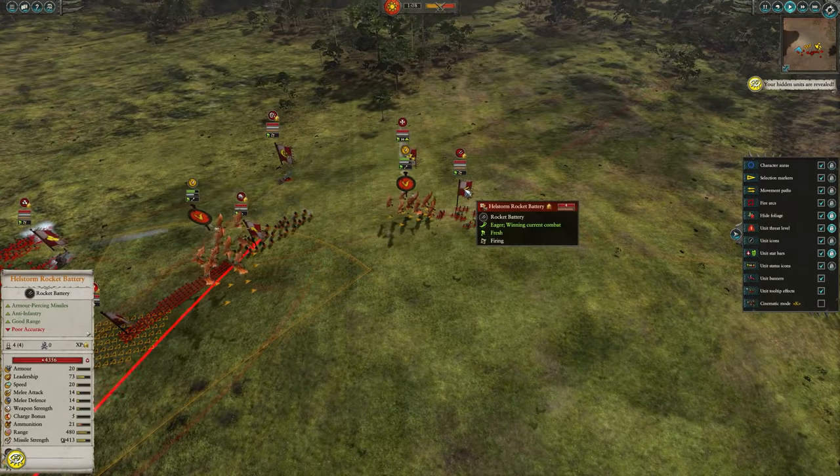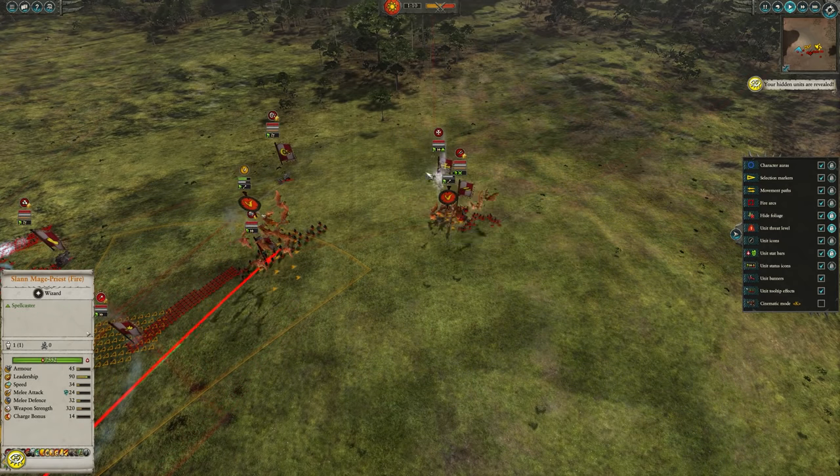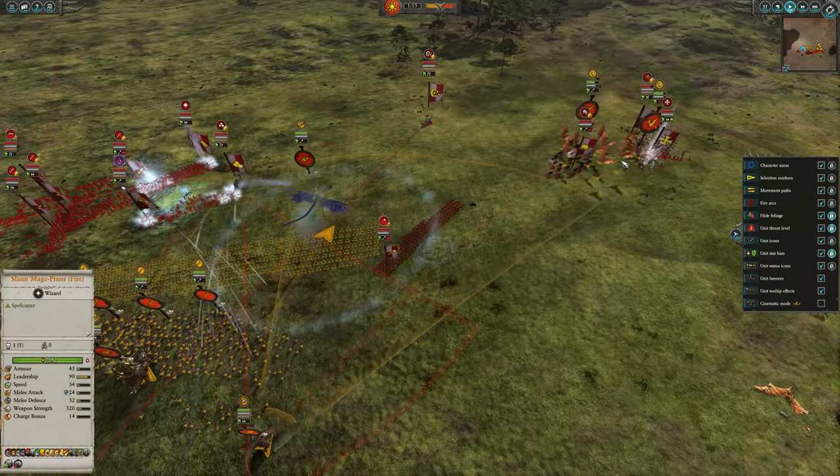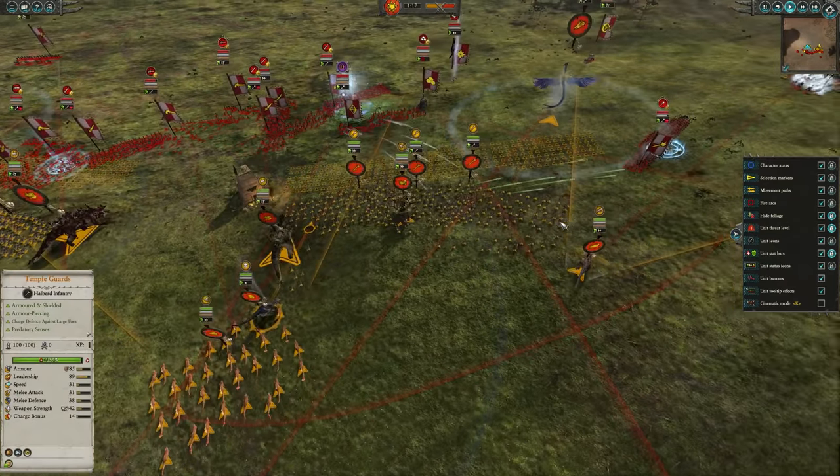The Ripodactyl Riders are now moving in on the Hellstone Rocket Battery. They'll do decent there, but since the Empire Captain is around and the Demogryph Knights of Harbour, it's not going to have the best of times. Nevertheless, I just want to keep those busy while the rest of the main force gets into combat.